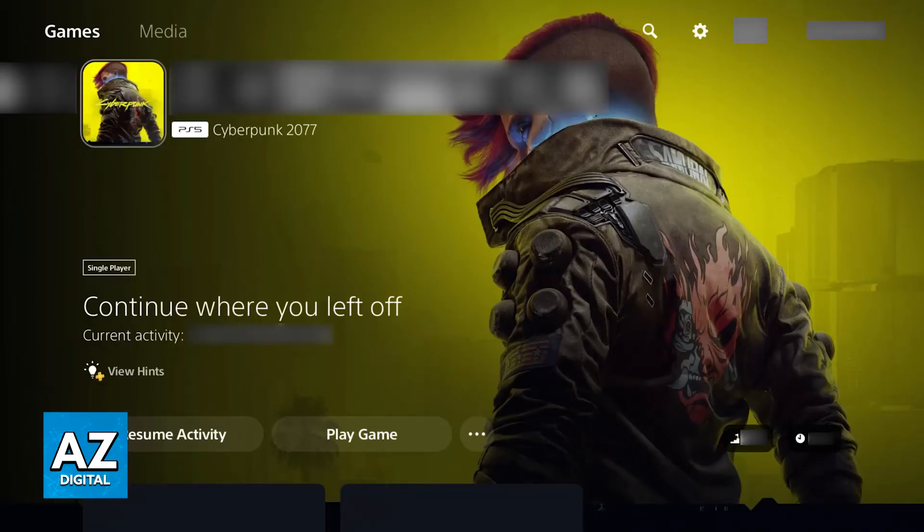CD Projekt Red has not implemented keyboard and mouse functionality for the PlayStation 5 version of Cyberpunk 2077, and seeing as how the Phantom Liberty DLC released and they still haven't bothered with the support, it is safe to say that it is never going to be implemented. Unlike PC, consoles like the PlayStation 5 have stricter limitations on how this game functions, and the developers would need to individually program the game to recognize and accept those inputs.